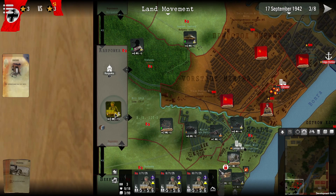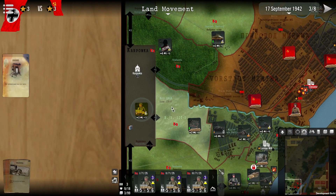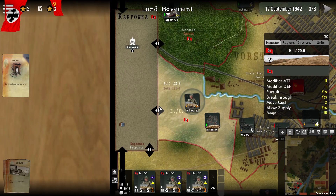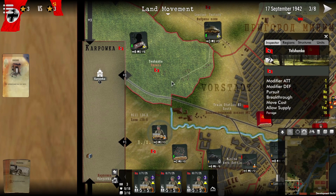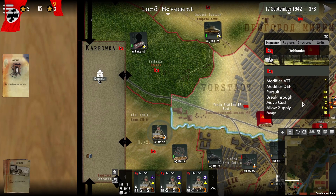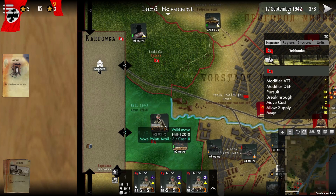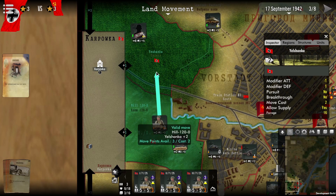What I'm going to go ahead and do now is left click over here, and as noted we will pay the one point over here, and into this region you can see that we have a movement cost of two. So we pay one movement point for moving outside the box and two for moving to this hill 120. You may note the region to the north, the forest, which has a movement cost of two once again. If I go ahead and manually select the unit and drag the arrow you can get a better approximation of the movement cost, which is very useful to see.